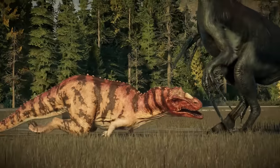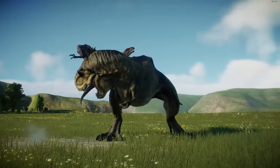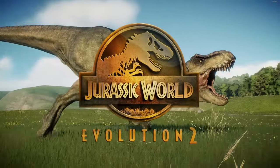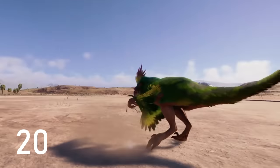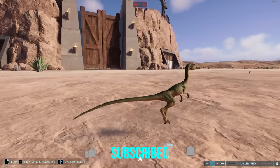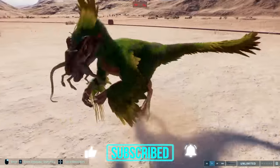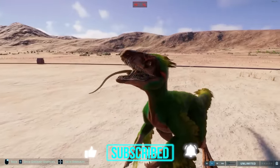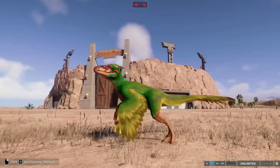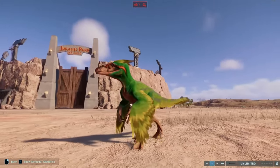Jurassic World Evolution 2 has some fantastic animations and in this video I want to show my top 20 of the best attack animations that we can witness in our games. Starting small, the Pyroraptor shreds the compie. I really like how vicious the pyro is as it shakes the compie — you can imagine the damage those teeth are doing while breaking countless bones with that shake. This is going to be a violent video. What did you expect from a top 20 of dinosaurs attacking things?